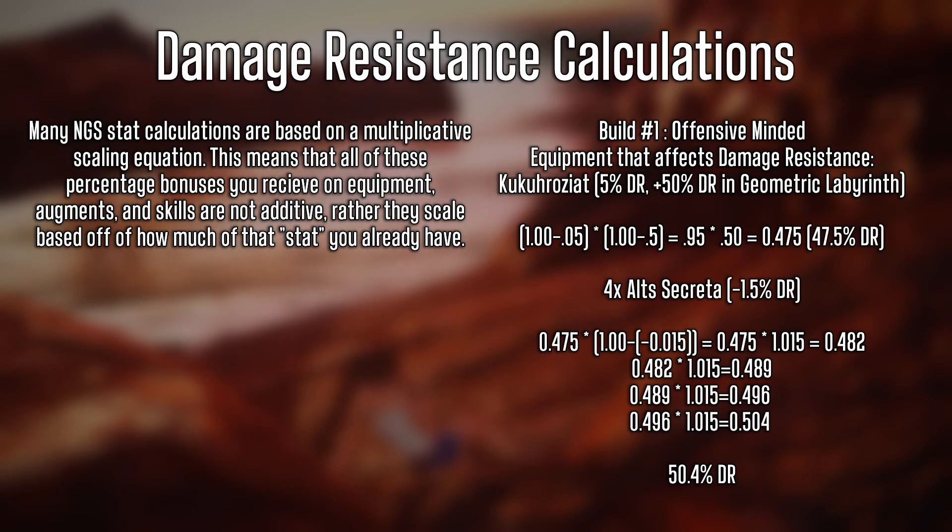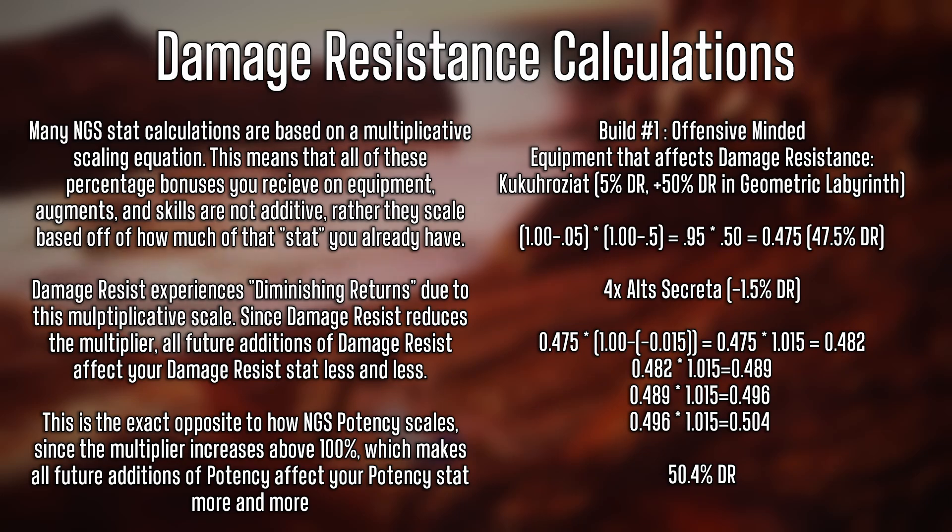So what does that calculation tell us? Damage resist experiences diminishing returns due to this multiplicative scale. Since damage resist reduces the damage multiplier, all future additions of damage resist affect your stat less and less. This is the exact opposite of how NGS potency scales — since the potency multiplier increases above 100%, every future addition of potency affects your stat more and more. So as you continue to stack more and more damage resist, each additional percent gives you less and less actual value.